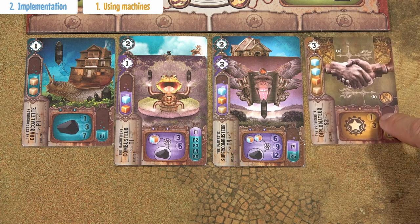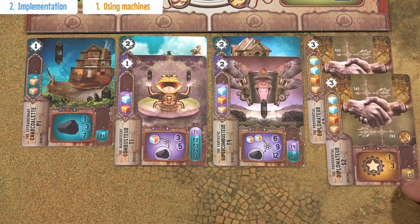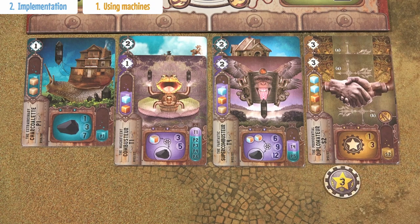Then there's another category of very special cards — these yellow cards. This one in particular produces 1 victory point, and when combined with another card of the same special yellow type, it produces 3 victory points every turn.